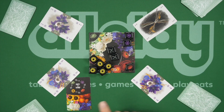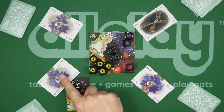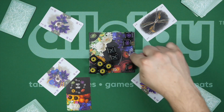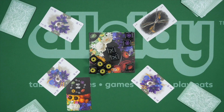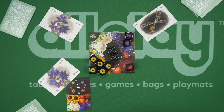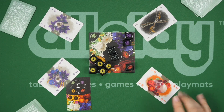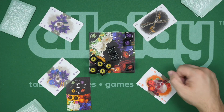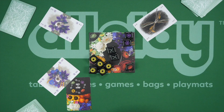What is the trump suit? The trump suit is whatever suit comes after the one that was led. There are arrows with crowns on the board that denote what trumps what. So if a player had no purple cards, they could play a red card, and that would trump — with red coming after purple.